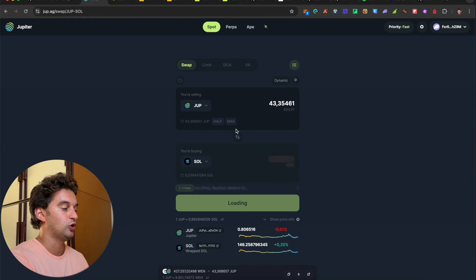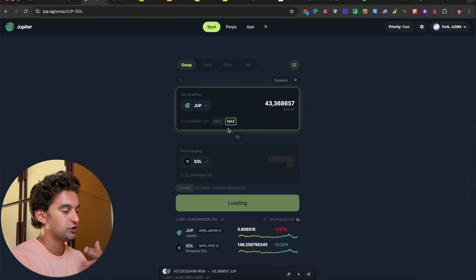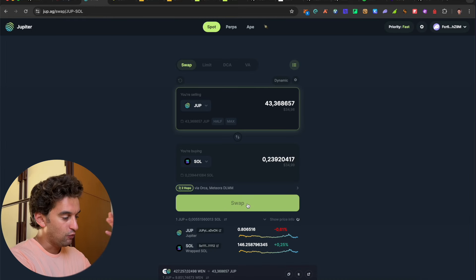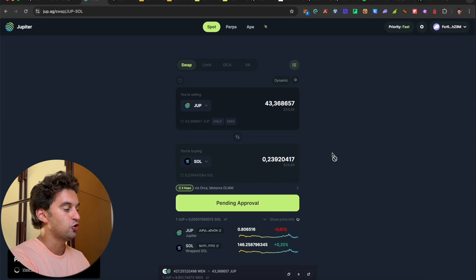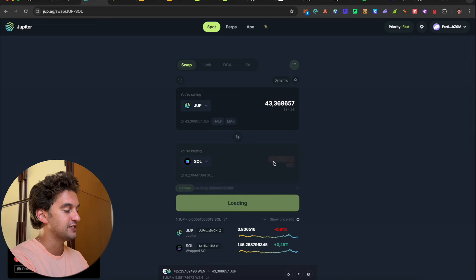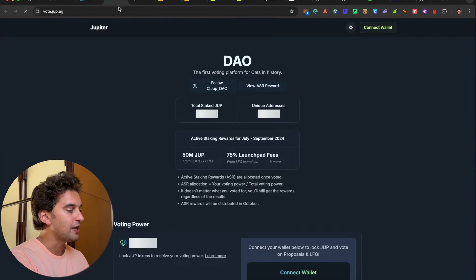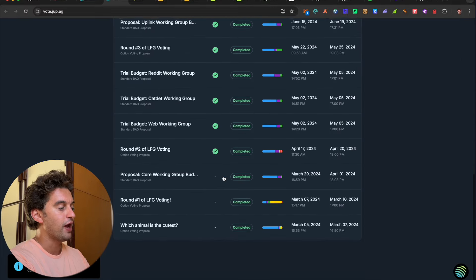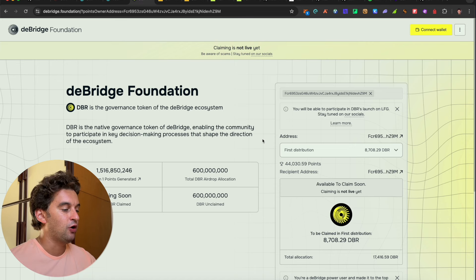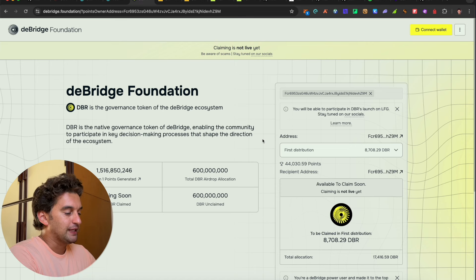Go back to Solana and simply repeat the same process again the next day — and again and again. We're going to milk this airdrop by doing swaps. I received my swaps here easily — create volume, go to the governance section, and do all the voting right there, which we talk about in the videos. We are voting.